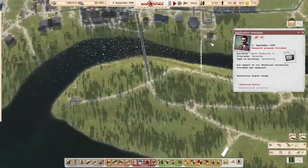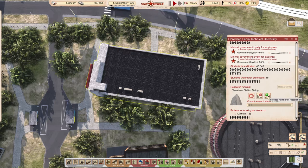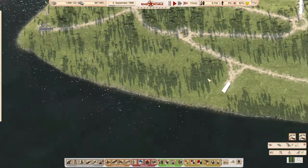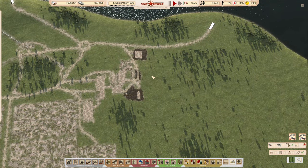Research program finished — I've been ignoring all that sort of stuff. We'll add that in later on. Let's get the television station set up — it's down in here. And then we want our chemical plants.